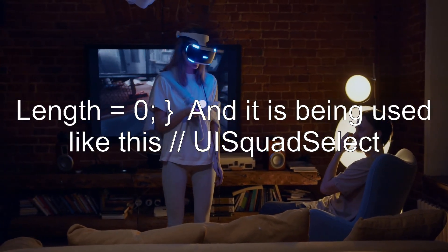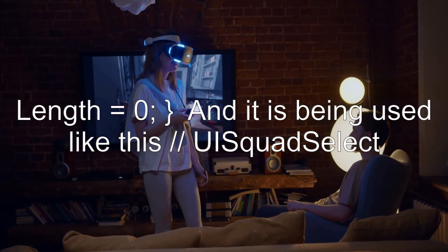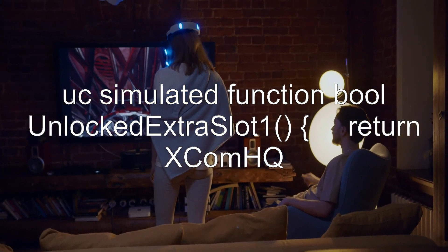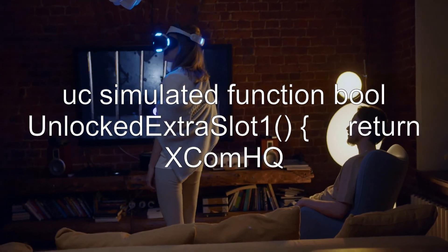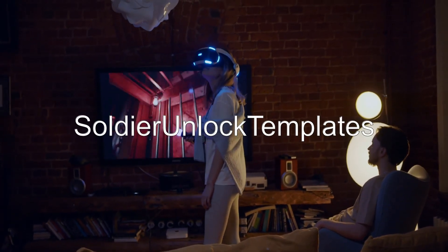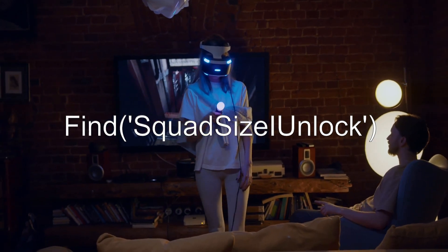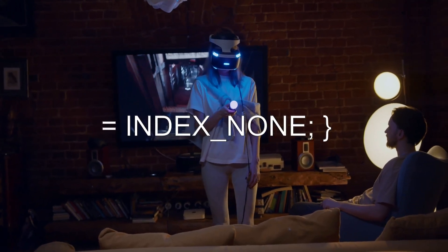And it is being used like this — in UISquadSelect, a simulated function bool UnlockedExtraSlot1 returns XComHQ.SoldierUnlockTemplates.FindSquadSizeIUnlock, checking that it does not equal INDEX_NONE.